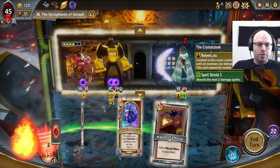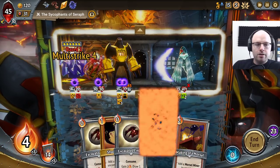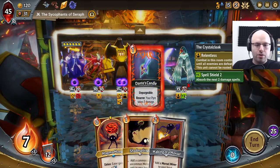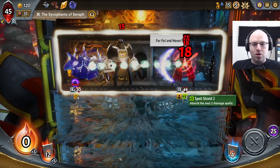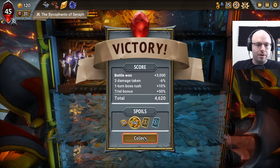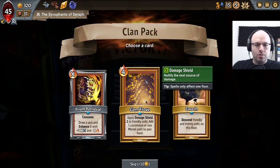Now you gotta go toe-to-toe with the robot — best of luck to you. You're already dead. By the way, Dante is out there throwing in an extra 90 damage. We're drawing all these bad cards we don't care about. We really don't want Dante on the top floor — Dante is gonna be on the bottom floor with the champion where there's tons of capacity. But that's just the way it worked this time.